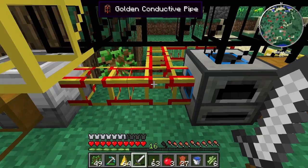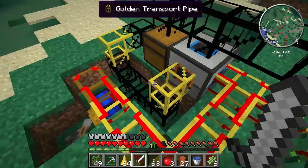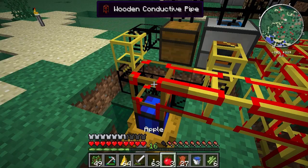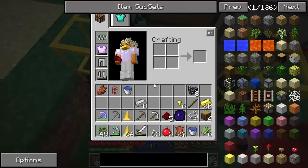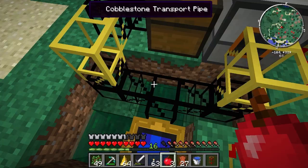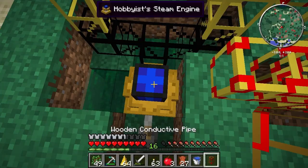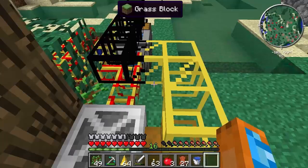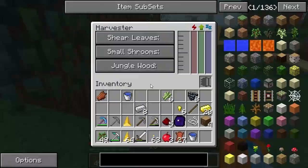The conductive pipes no longer explode, from what I hear, but they can only carry a maximum current of around 256 MJ per tick. The wooden ones take 32 MJ — when you hover over it, it says 32 MJ per tick. I'm more of a redstone energy conduit kind of guy, but that's a nice alternative.